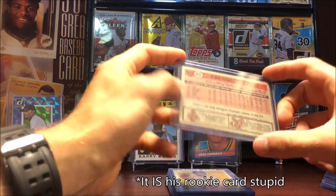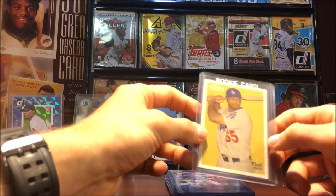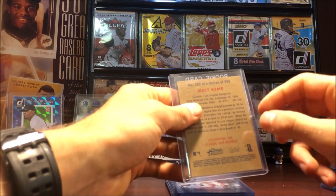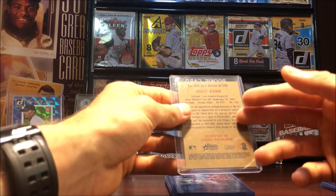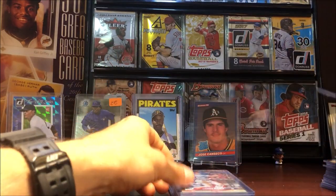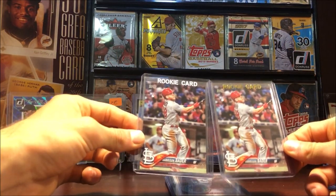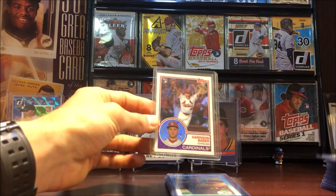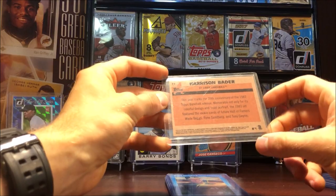Actually, this is Matt Kemp — I was thinking Matt Kemp and don't know why I said Jeff Kemp. Matt Kemp rookie 2006 Bowman. Harrison Bader rookie 2018 Topps, and then another Harrison Bader rookie — this is the silver pack, 2018.